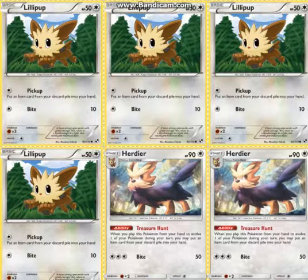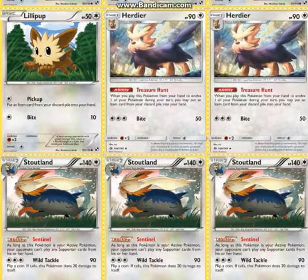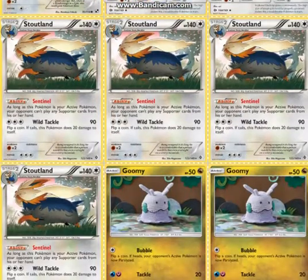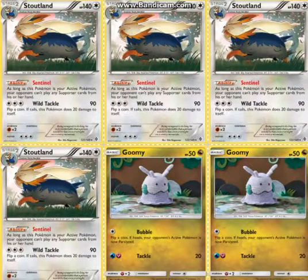It plays 4 Lillipup — this Lillipup is the best Lillipup, obviously. And then 2 Herdier with Treasure Hunt, which is essentially Lillipup's Pickup but as an ability, so that's pretty good. And then 4 Stoutland with Sentinel. If it's your active Pokémon, your opponent can't play supporter cards.